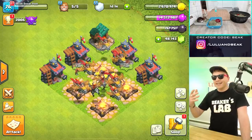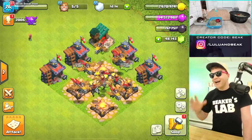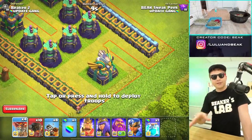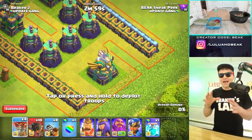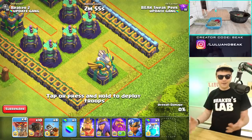Since we're in the dev build — the version of the game Clash gives us for sneak peeks — it's not the real game so we can do whatever we want. That's why I have 48,000 gems. Anyway, I have an idea: I want to try a mix of new stuff — the balloons at the new level, super balloons, the rocket balloon, and the Dragon Rider. They're all going to be a good mix because they all go for defenses but have different speeds.